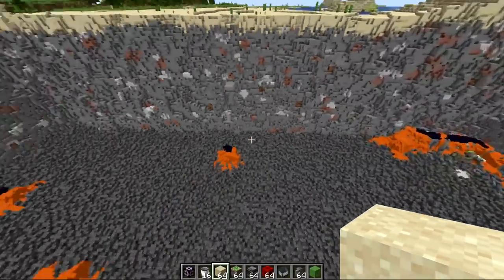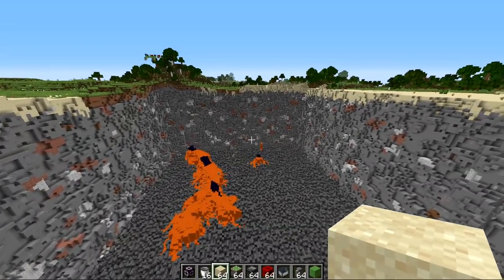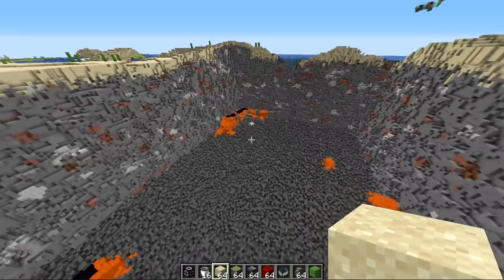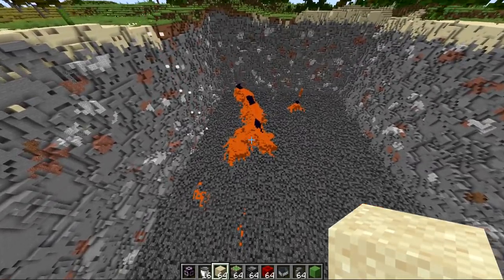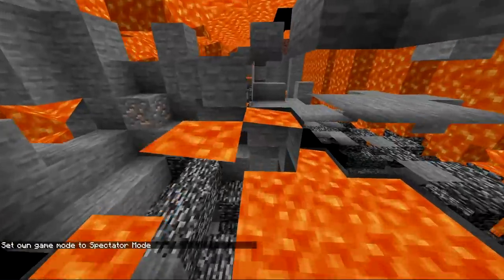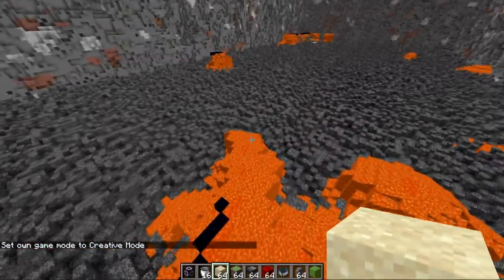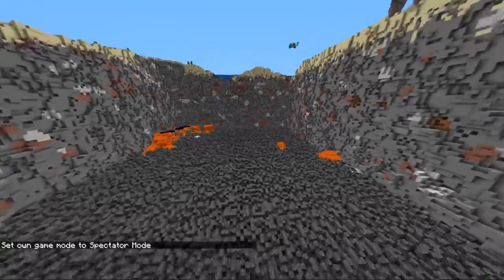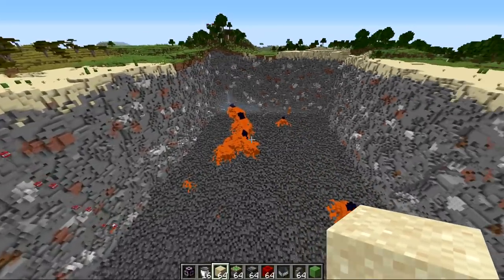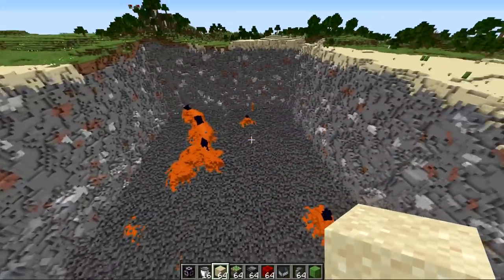Now we need to decide where to build this contraption. It runs back and forth then moves over one block, pushing all the blocks into some area. The pushers can only push 12 blocks, so if there's a large amount of blocks underneath the lava all in a row, it can't push that long distance. Even though you can run this at the same time as the duper, it's probably best to just wait until it's finished, then figure out which direction is best for taking on the lava down below.